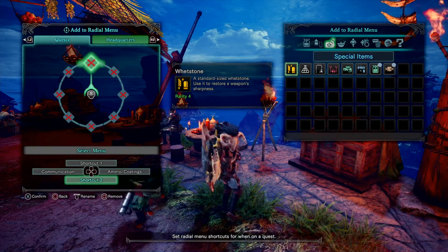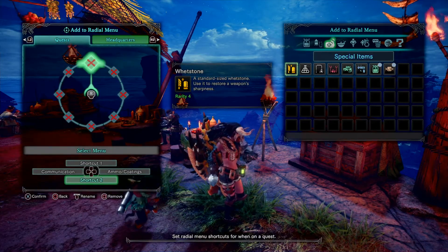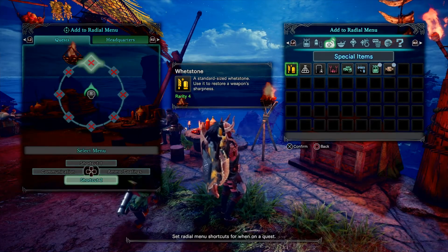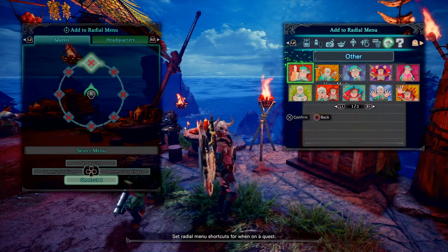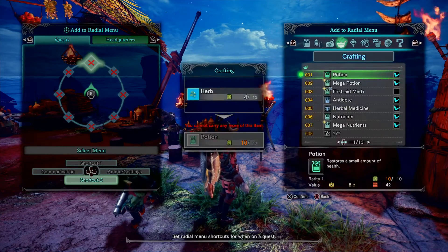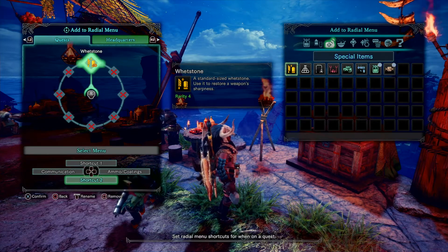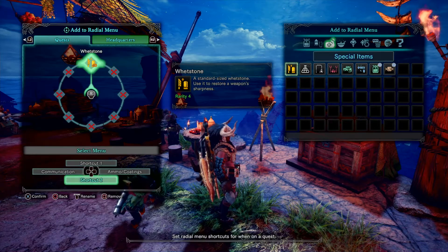To actually do it, you use the right stick to select which one you want to customize, select it with X, and then on the right side you have a whole list of things: gestures, poses, shout outs, stickers, signals, items, ammo coatings, special items. Special items is what I'm messing with — I always put the whetstone there, just in case something happens and I need a whetstone.